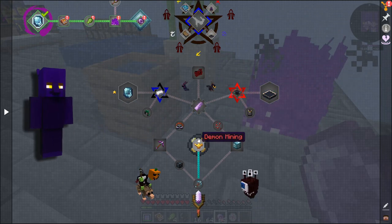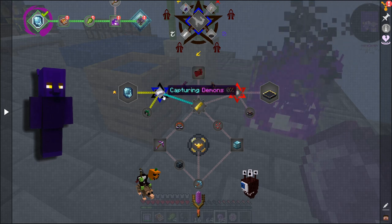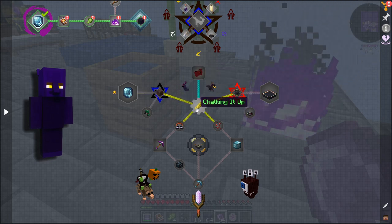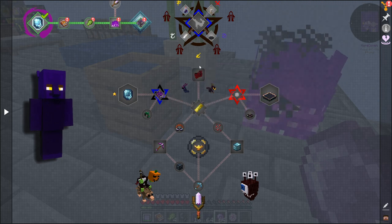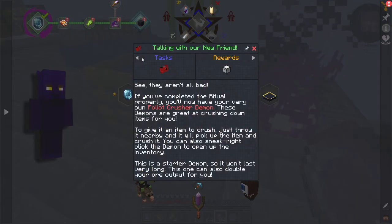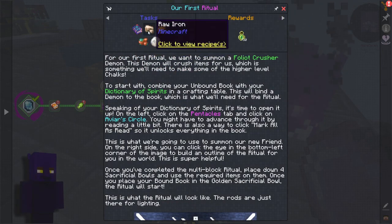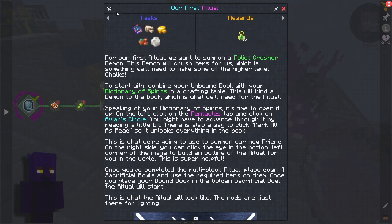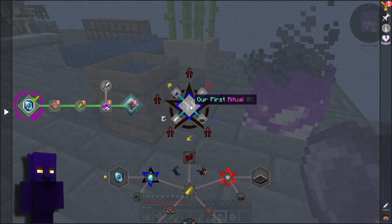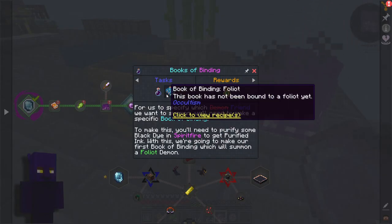So where we need to get to is chalking it up. We need to get talking — talking with our friends is our first ritual. To do our first ritual right here, we're going to need the book of bindings and purification ink.